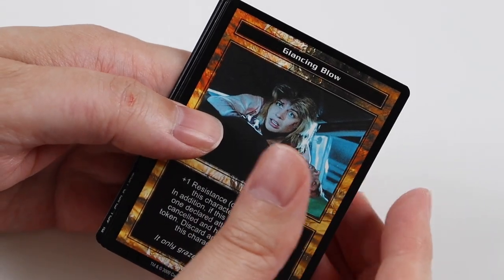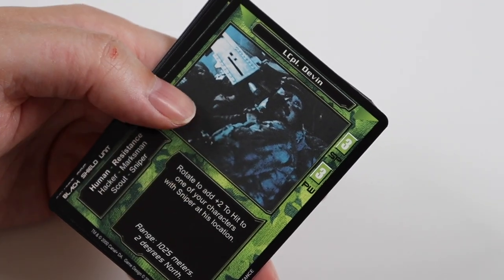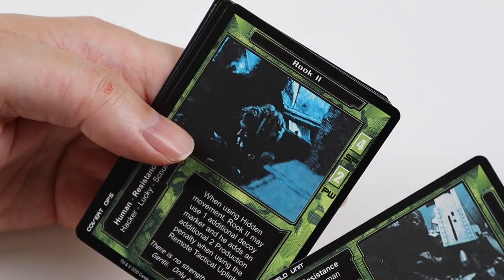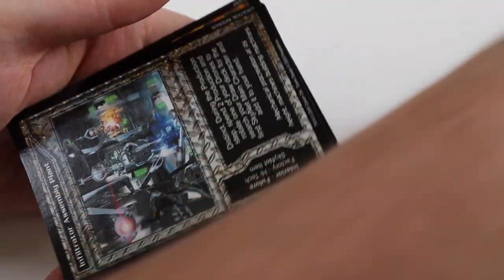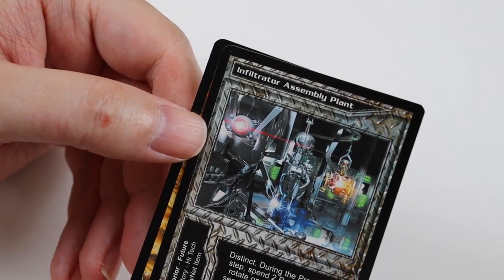In this pack we get Glancing Blow, Private Garcia, Glass Shards, and Recon Infiltrator. Uncommons are Lance Corporal Devin, Rook 2, and Schematic Download. Rare Card is Infiltrator Assembly Plant — I don't think I've got that. And Blood Splatter.